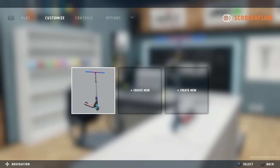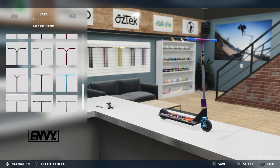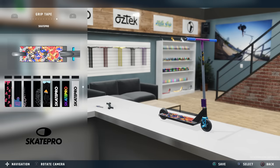If we go to Customize, we can have three save presets. Look at all the options — handlebars, works clamps, there's so many. Look at all the grip tape, dude, there's so much grip tape.